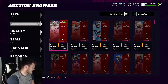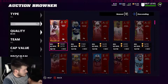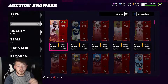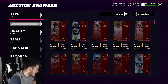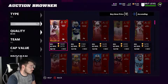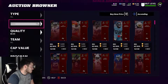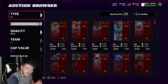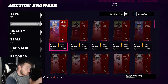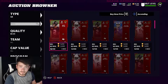Here's how the filter works: go to 80 to 81 overall and sort by newest. If the newest card showing is only 37 minutes old, that means the 100-card display limit is being hit — there are more than 100 cards on the block and the auction house is only showing the oldest ones, not the newest. But when you filter down by position, say quarterbacks only, there are far fewer cards, so sorting by newest will now show cards at 59 minutes — meaning you're seeing all of them.